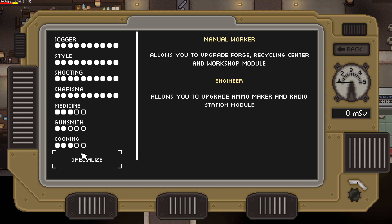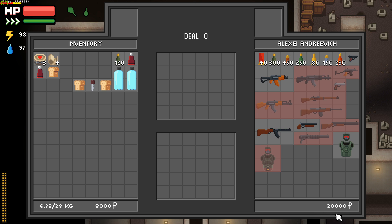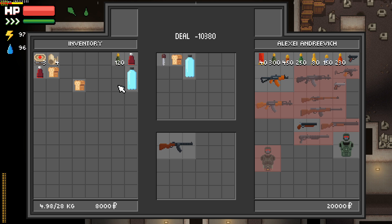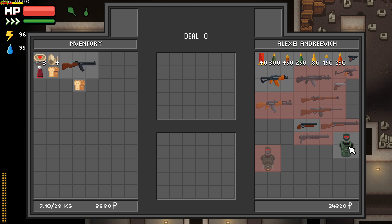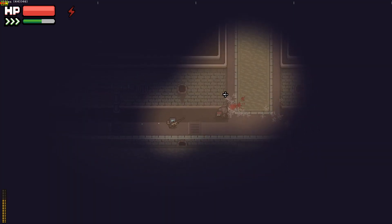My idea is to make crafting as important as trading. For example, sellers will not have unlimited money, and you cannot sell everything you loot. This forces the player to decide what to keep and what to discard during the game. Otherwise the gameplay loop becomes: enter a map, collect everything, sell it, and buy what you need with the money. I don't want that — I want the player to decide what to loot based on their current needs.